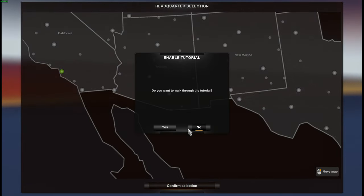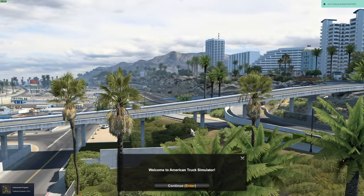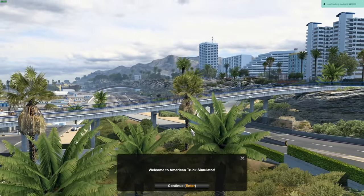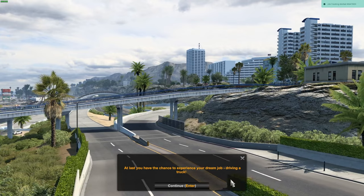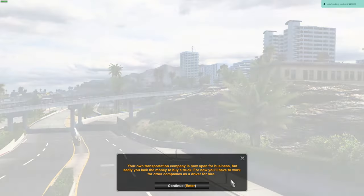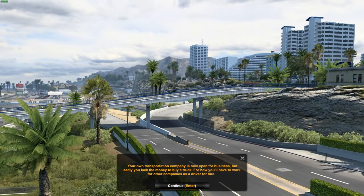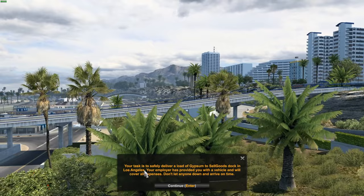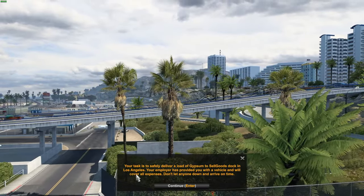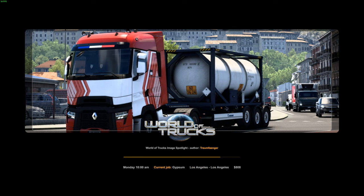Do you want to walk through the tutorial? No, I am the tutorial. We should be starting out here with the load. Welcome to American Truck Simulator - we are getting ready to rock and roll. At last, you have the chance to experience your dream job driving a truck. Your own transportation company is now open for business, but you sadly lack the money to buy a truck. For now, you'll have to work for other companies as a driver for hire. Your task is to safely deliver a load of gypsum to Sell Goods Dock in Los Angeles. Your employer is providing you with a vehicle and will cover all expenses.